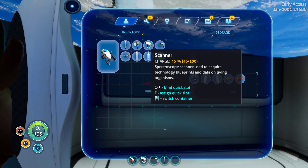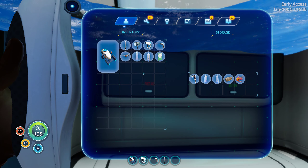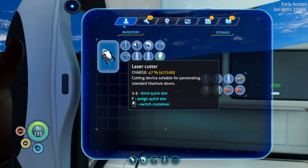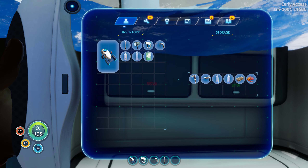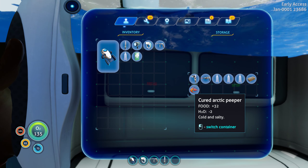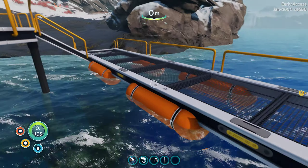Let's check what we've got on us — anything we can dump off. Flashlight we're going to need, and the habitat builder. Scanner, laser cutter — I don't think we're going to need that just for now. Let's drop it off just in case we've got to pick anything up. We've got no food so let's drop the water off and pick one of those up, just in case.